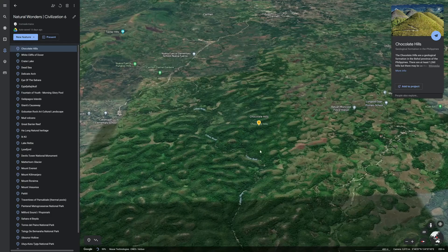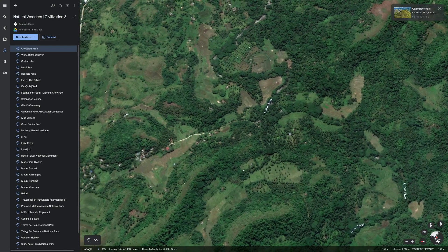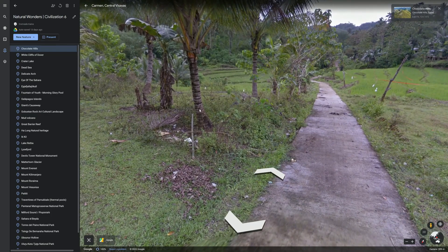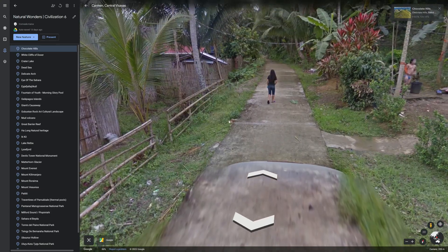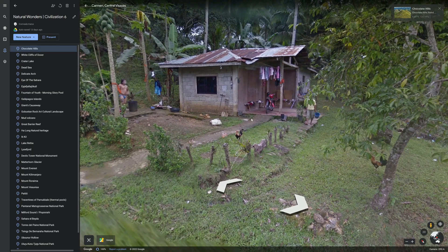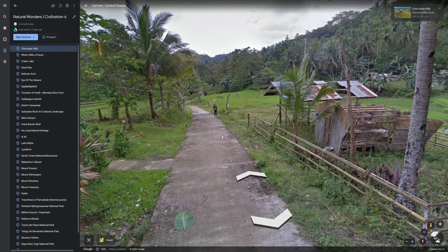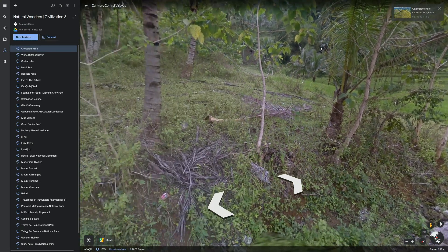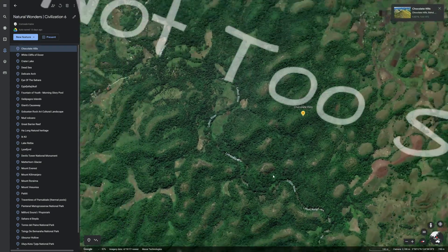I rate it as not too shabby. I wish it was as magical in real life as in the game. Let's see what it looks like on the ground level — flying onto the street view. Oh, not as impressive on the ground level. Here's a local, and here is a dude taking a shower outdoors. The conditions are a little different on the ground here. I would say real life rating would be a step lower for the Chocolate Hills, considering you can't even see them from the local side. But it's still exotic for me, so I'm going to keep it as not too shabby in real life.